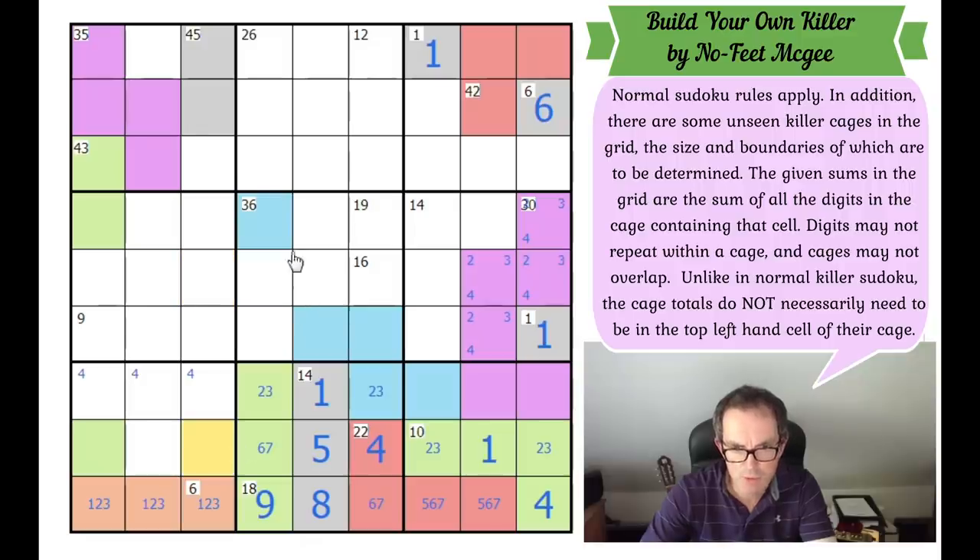So this square must be purple, because it can't be green anymore. And this one can't be part of the 36 — the 36 is going this way, it can't also come down here. So what gets to this square now? It can't be the 43 anymore, and it must be the 45. That's huge — the 45 comes down to this square.